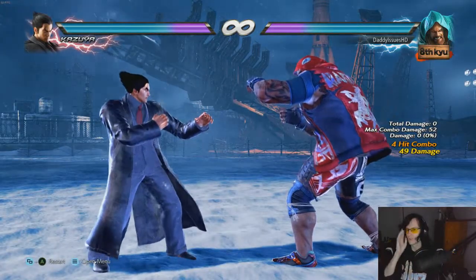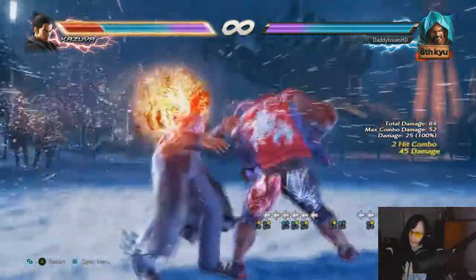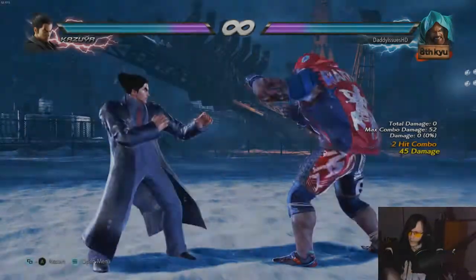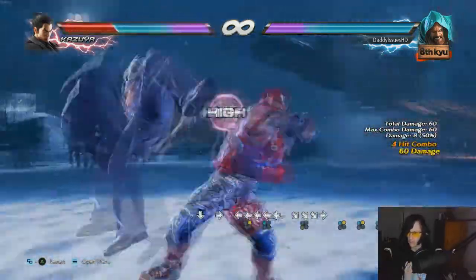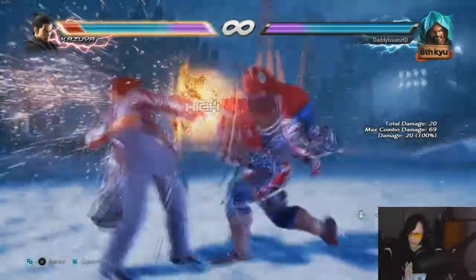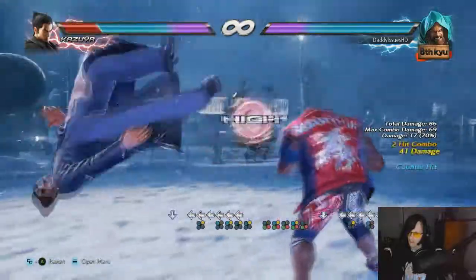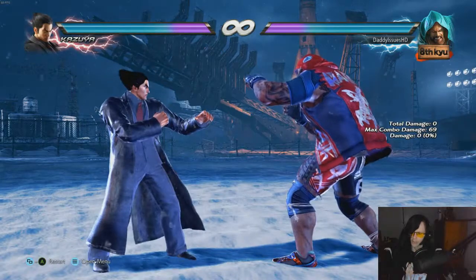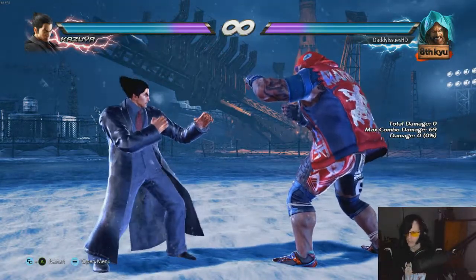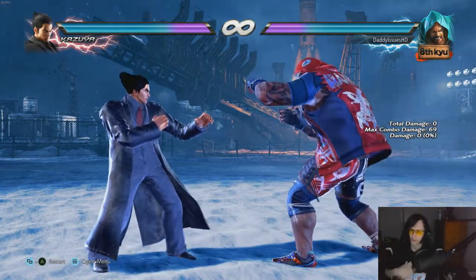He also has 4-2-1, which is a strong tool — it's high-high, but if it hits, you get a launch. Though I think it's only on counter hit that you'll get that to connect, unless your opponent presses during it. These are already two pretty strong basic moves from Marduk, even though they're both highs.